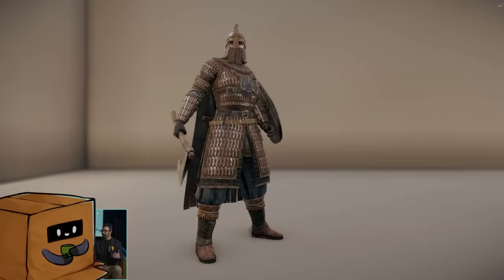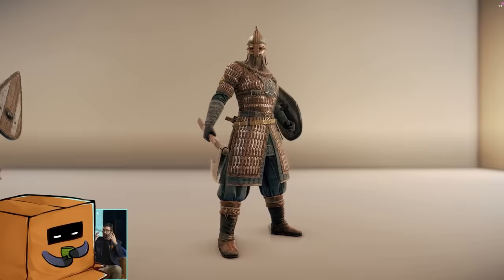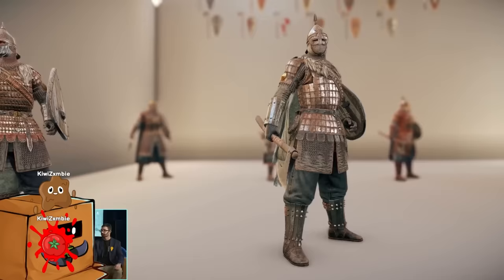Let me know in the comments which maps they should do, because they didn't tell us which maps yet. I would love a canopy one, the samurai one, and the viking village — the design of them is just beautiful. The new hero will be coming on February 1st, and the armor variations will be on the same day. We also have the hero fest with Warmonger's new execution — it's fantastic, I'd say 10 out of 10.